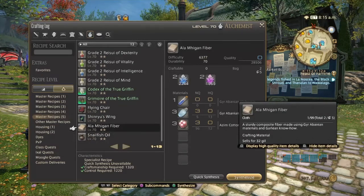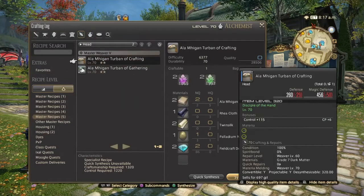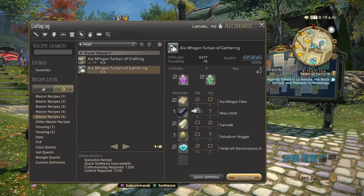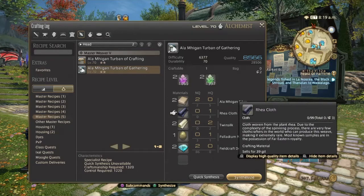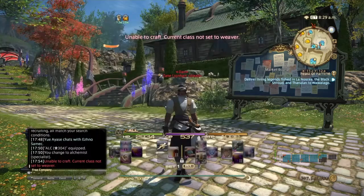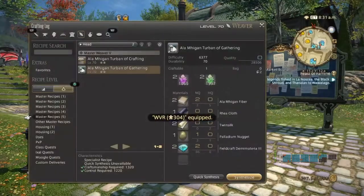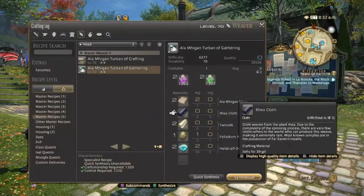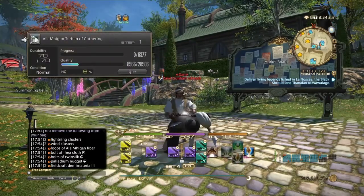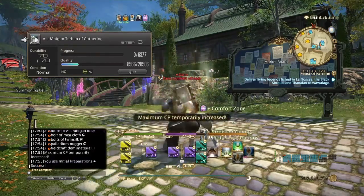Alright, I'm done with the gear overview on the alchemist, so let's go right into the actual crafting. Like I said, you only need those four common ingredients in high quality — the rest can be normal quality. Let's go ahead and switch to weaver first. The macro is still the same, nothing changed about it — all I did was add more control on top of what I had.